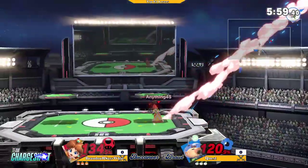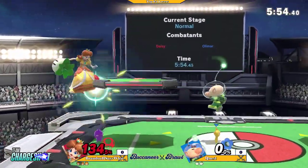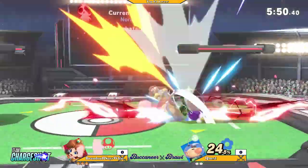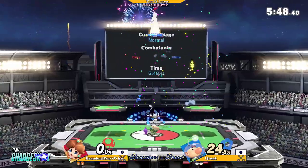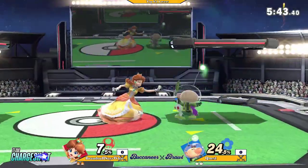Using the Purple Pikmin to get returned to stage is very powerful, but Brandis is going to take that first stock. I think the hit stun probably hit the Pikmin but not Olimar — that's why he was probably able to get a punish.